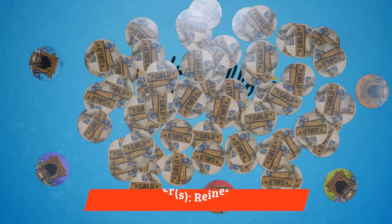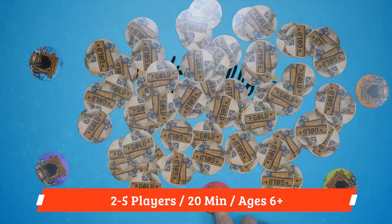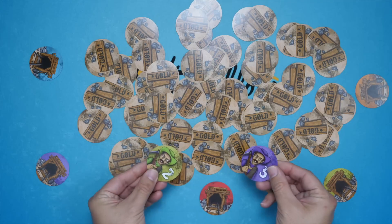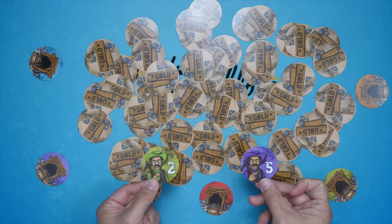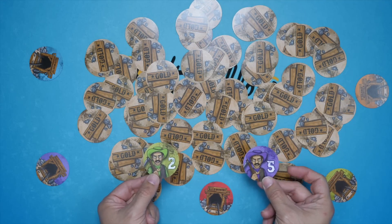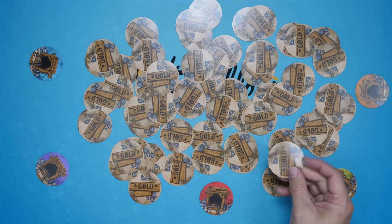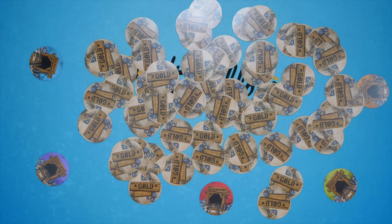First let's take a look at Gold. You're going to give each player one of these entrances to a mine — I've got all five set up. You shuffle up all the other cards and then you are ready to begin. On your turn, you are going to reveal two cards. If you reveal two miners, the stronger one beats the weaker one. You put the winner back where it was, and the loser is removed from the game.